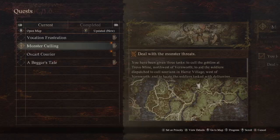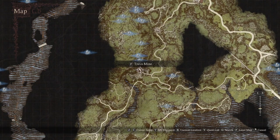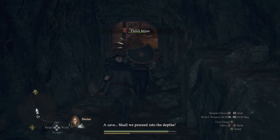The quest is called Monster Culling, which entails going to three points on a map to kill monsters. This is the part where both quests intertwine. For the vocation quest for the Sorcerer and the Warrior, it asks you to travel to the Travel Mine and find the Great Sword and the Arch Staff at the Goblin Camp. The Culling quest also tells you to cull the Goblin Camp at this mine.